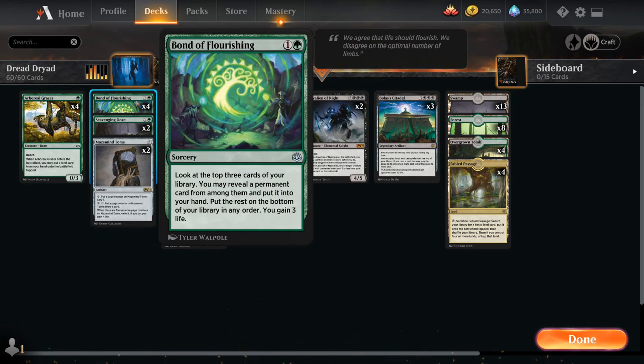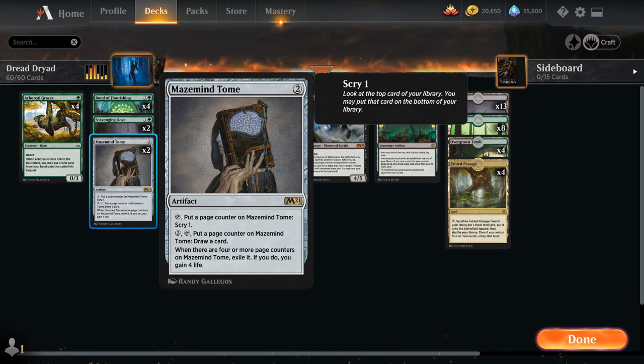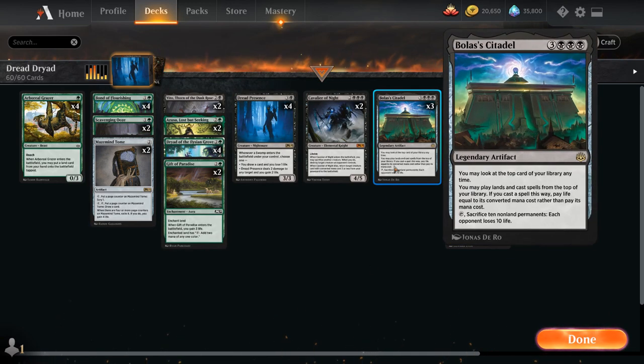At two mana, we've got the full playset of Bond of Flourishing, which looks at the top three cards, reveals a permanent and puts it in hand, and gains three life — helping us find Bolas' Citadel, Dread Presence, or Dryad. Then two copies of Scavenging Ooze — a nice M21 addition that can exile graveyard cards, gaining a +1/+1 counter and one life when exiling creatures. Also two copies of Maze Mind Tome — a two-mana artifact that lets us scry one immediately, then draw cards with page counters, gaining four life upon exile at the fourth counter.